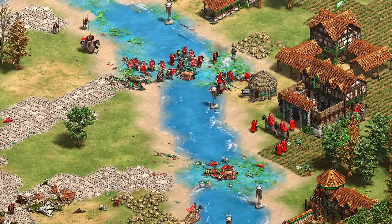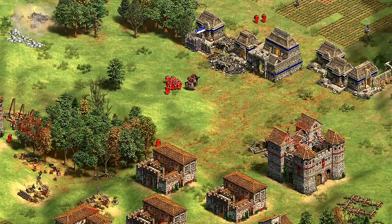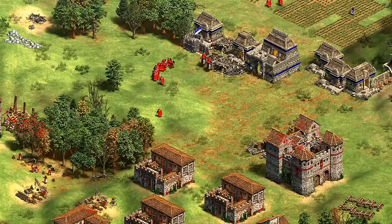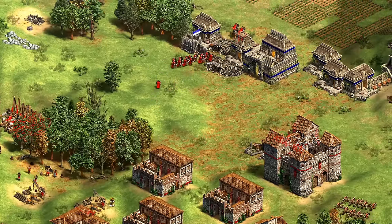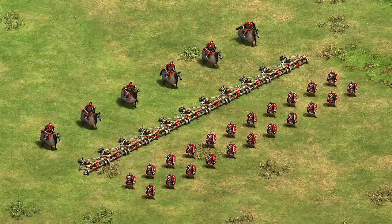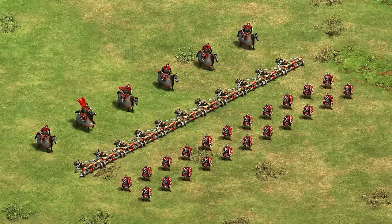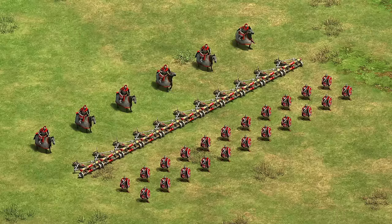One thing to note is it doesn't matter how many centurions you have — 10 nearby give the same aura effect as one — so don't feel like you need to mass or even fully upgrade them if your main focus is infantry. Throw in some scorpions against archers and something anti-building like a siege ram or trebuchet, and you have the classic Roman death ball on closed maps with a lot of synergy between those unit types.